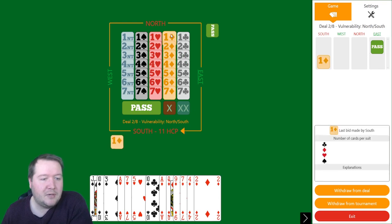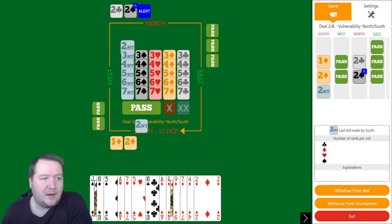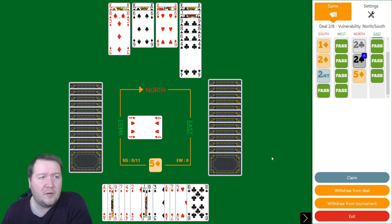Three-three-six-one. We'll start with a diamond and just repeat my diamonds. We've got a heart stopper, and my partner wants to play in five diamonds — kind of a weird auction that they wanted to do that. Five diamonds doesn't look like it's that good of a spot. If they led away from the King of hearts, I think three no trumps would probably make as well.